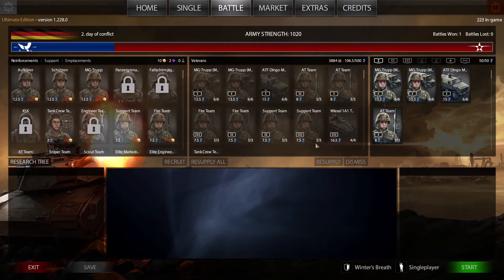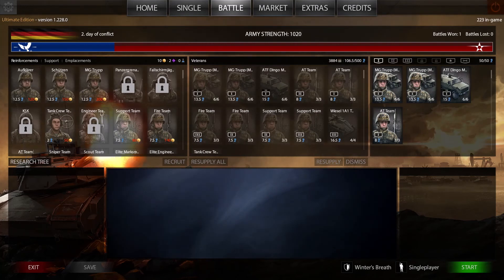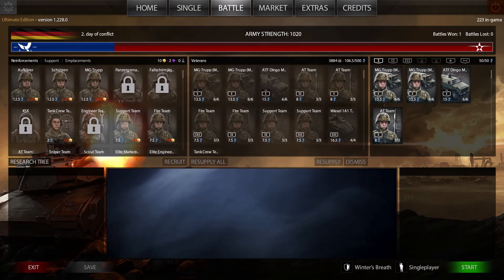In the last episode we took some land, got our forces, pushed back some rebels, and now we're ready to go on the defense. We are getting counter-attacked. Just to go over the setup again, we have our three battle decks — or decks for short. I do play War Game: Red Dragon, a very fun game, and I'm just used to calling them decks.